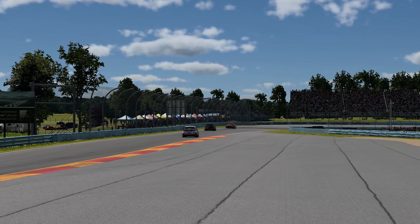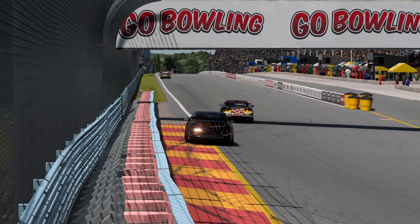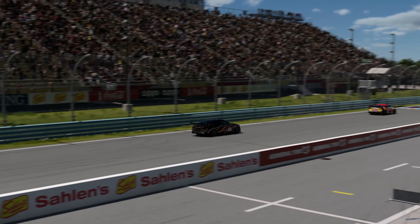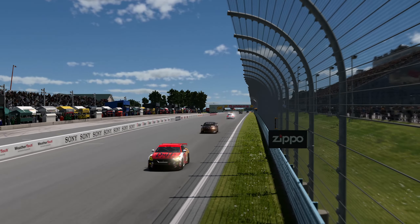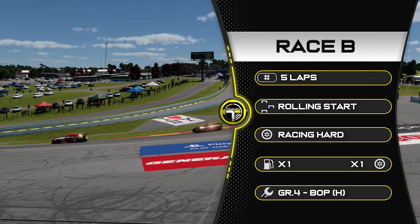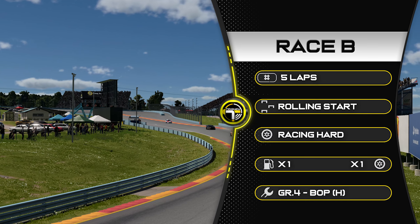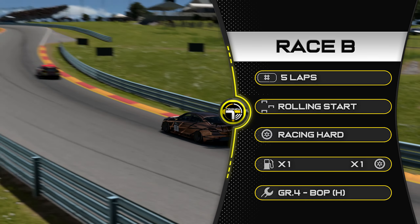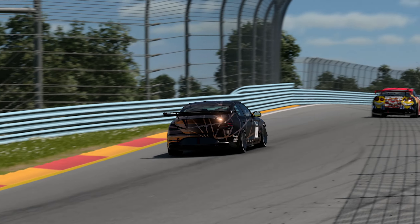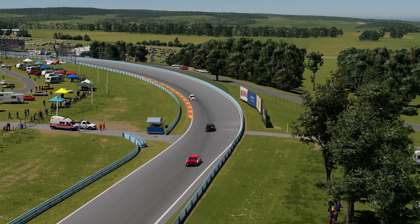Welcome to Watkins Glen for Race B. We're in Group 4, and because we've got the mixture of BoPs now, this has made the race slightly more interesting. I tried a different car than I normally would and it seemed to work out very nicely. We're racing five laps here at Watkins Glen — full course, rolling start, racing hard tyres, times one fuel and tyre wear, and the BoP is on the high-speed bopping Group 4. The car I chose: the Genesis. It was doing very well in time trial at Brands Hatch, so I tried it at Watkins Glen and it worked out very well.